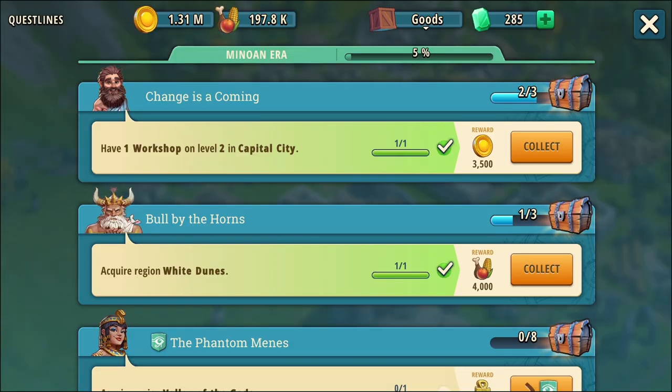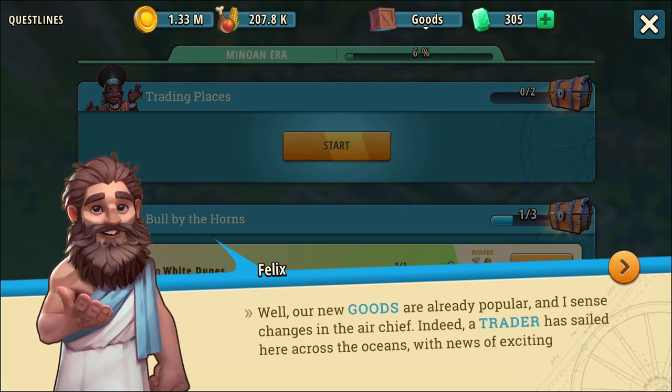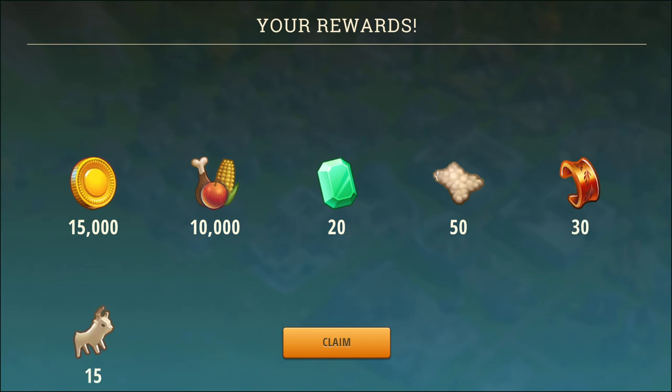I have done some missions over here, including upgrading one of my workshops. Let's see what we can get. Our new goods are already popular, and a trader has sailed here from across the seas with news of exciting new possibilities. I think we just met her. That's useful — I think that might be the first time they gave me gems. I've been lucky with finding gems and actually found two stashes of 25 today. It would have been more useful if one of them had been iron pendants, though.